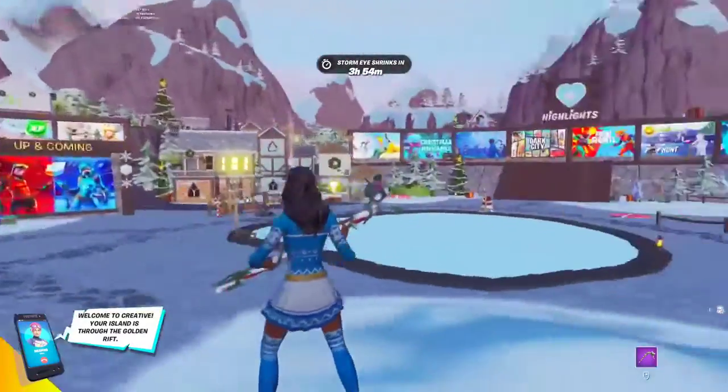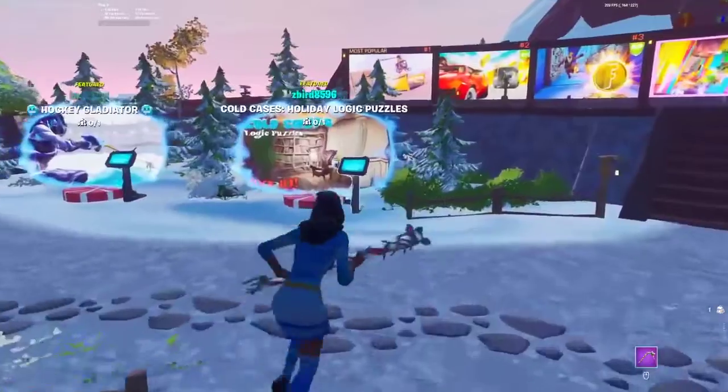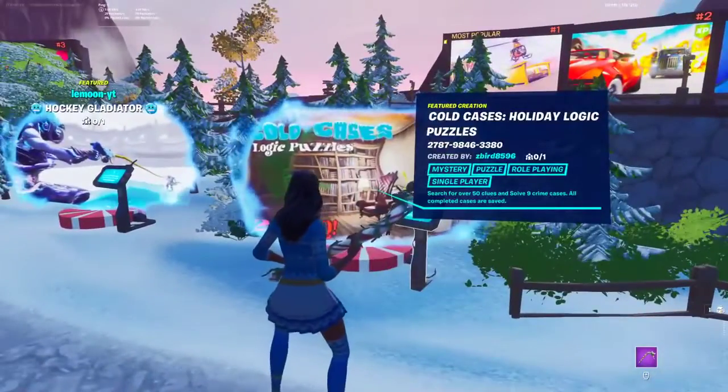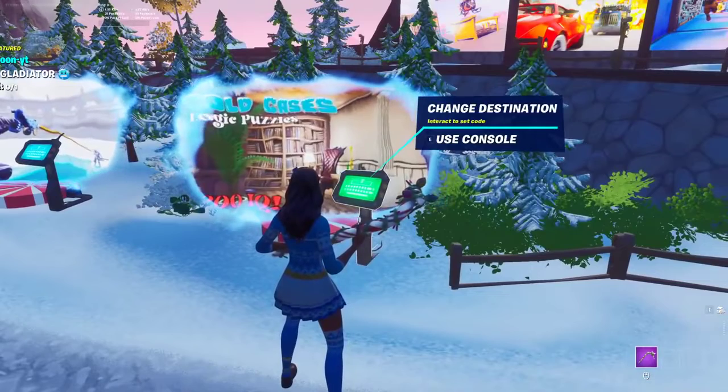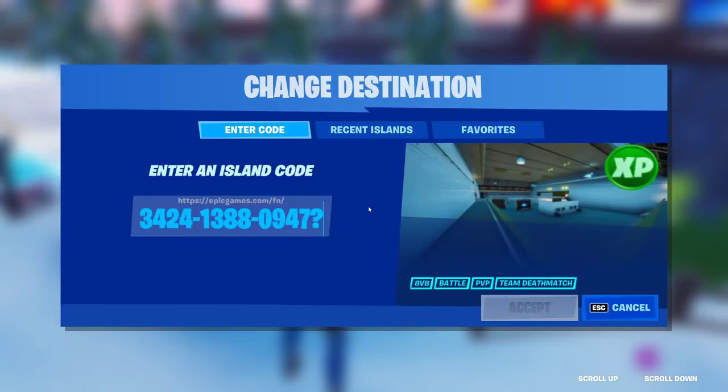So once you do load into creative, you're going to see all these featured islands around you. You want to run towards your left and interact with one of the featured islands. Once you do interact with the featured island, press on the tablet and type in this map code: 3, 4, 2, 4, 1, 3, 8, 8, 0, 9, 4, 7, question mark V. The reason we put this is so it works properly.